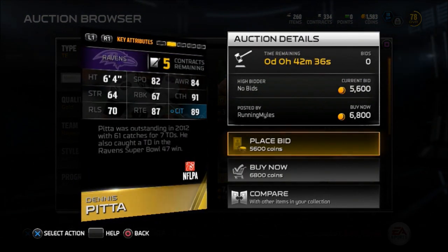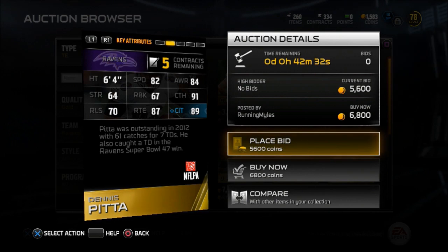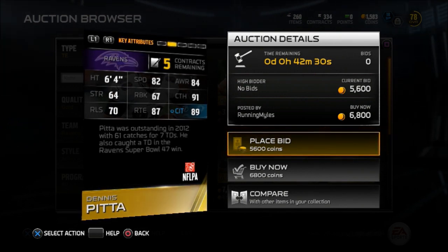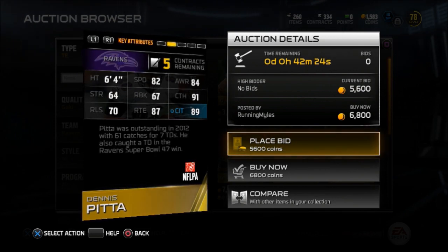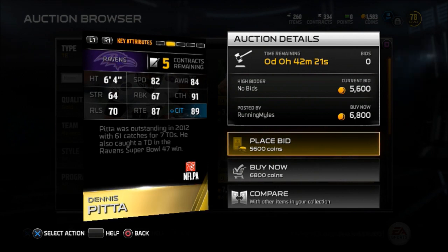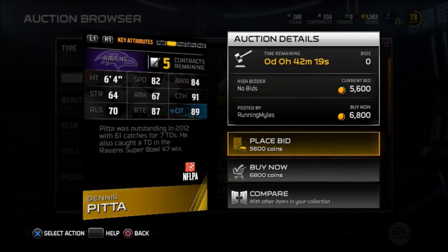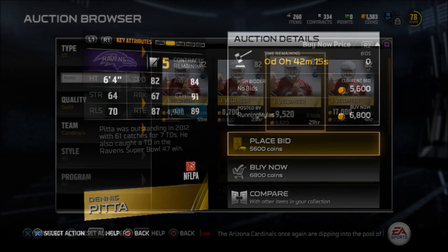Now to the tight ends, we got Dennis Pitta from the Baltimore Ravens. 6'4". You're going to use him as a pass catching tight end because he's not the best run blocker, but he's a pretty good receiver at the tight end position. Goes for around 5-6K. Pick him up if you need a tight end. 89 catching in traffic, 91 catching, 84 awareness — all above average.